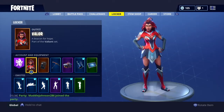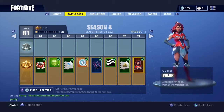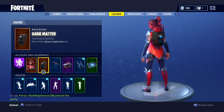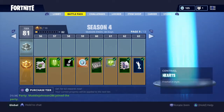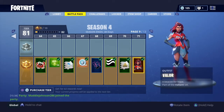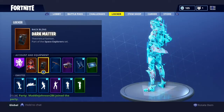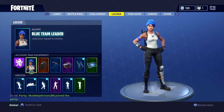Coming in at number four, we have Valor, which is at tier 71 of the battle pass — page nine out of thirteen, so it's one of the higher-end outfits. Paired with Dark Matter, this works really well in my opinion. Dark Matter was in a similar place last season with the Space Explorer set. If you like this outfit and have the pieces, make sure to use it.